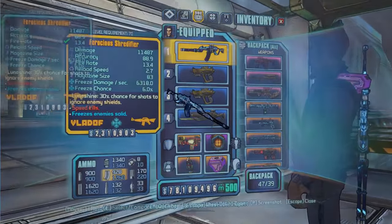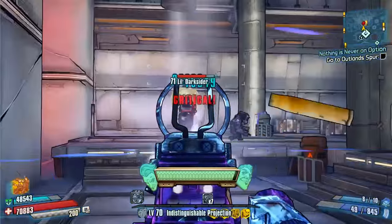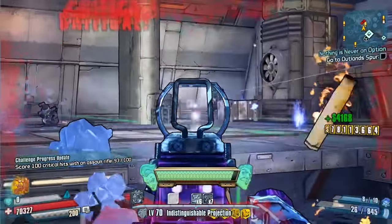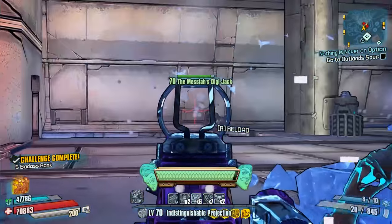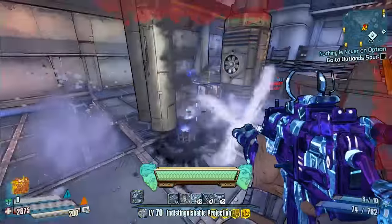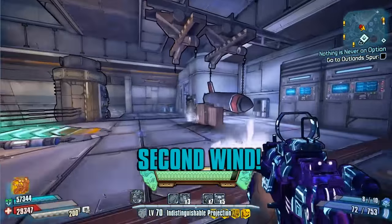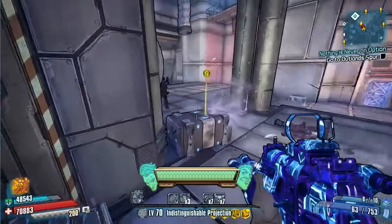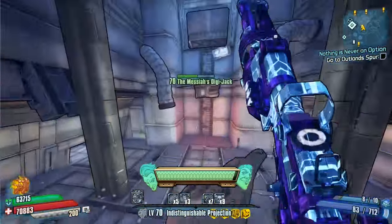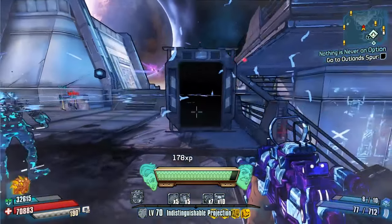Now for number one — I've picked the Shredifier. The Kabloom was very close to taking the top spot, but this thing is just an absolute mental bit of kit and very fun to use. It's a spin-up assault rifle, and if you can keep that nozzle spinning it fires incredibly fast. It's got a really high magazine capacity so you don't have to reload often, and you can just go absolutely mental with it. It's very accurate both aiming down sights and hip firing, as you can see — we're just absolutely destroying anything that pops up.